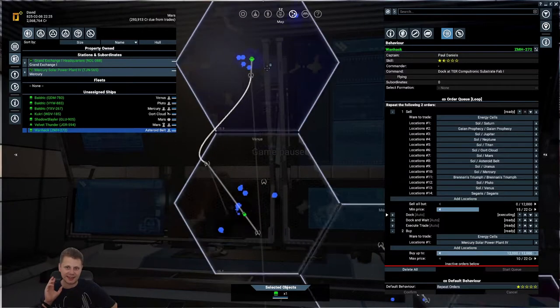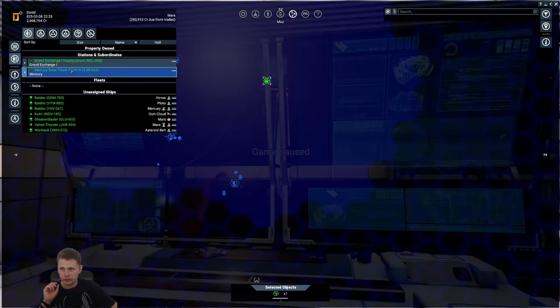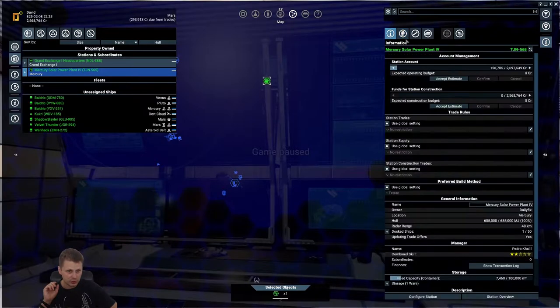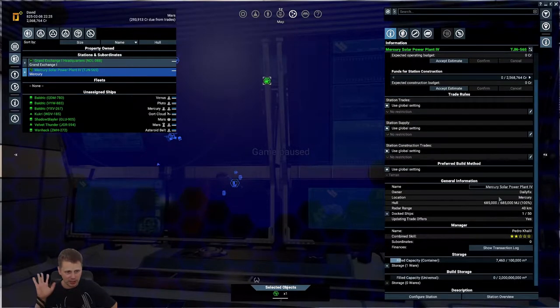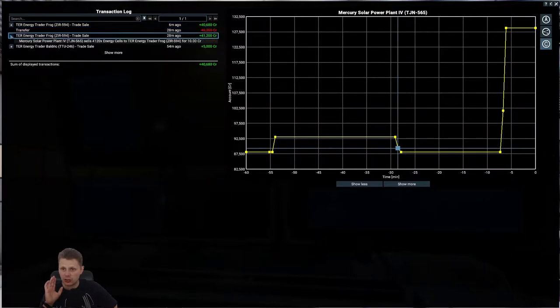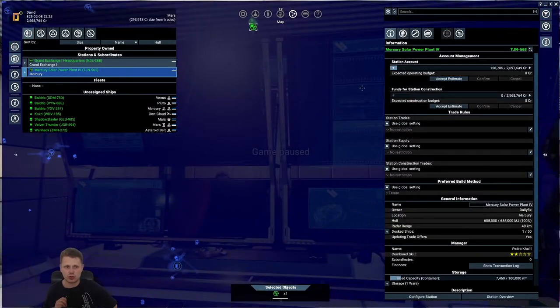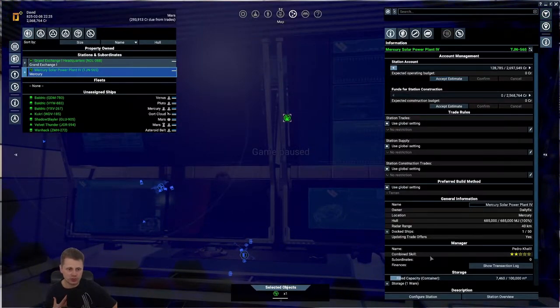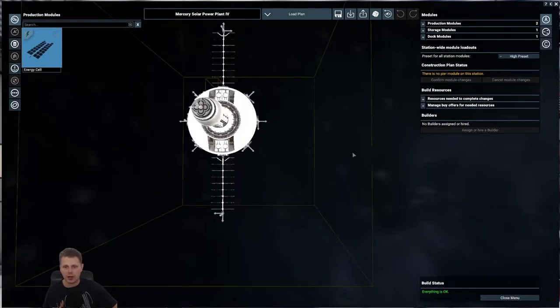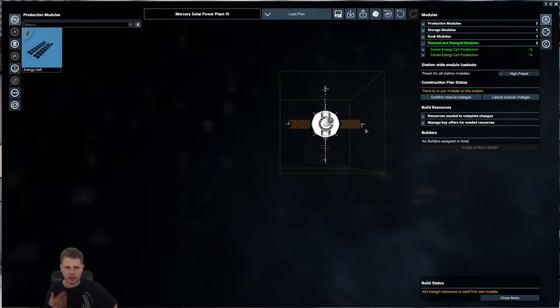What I've changed is the buy order - I've removed all of the buy orders except for the one that is in my own station. If we go over to the solar plant information, we got some money in there. Looking at the transmission log, you can see it got rid of the majority of the energy credits in like 30 minutes. That really raises the question - should we increase the station a tiny bit now? I've chosen to go ahead and copy this module.